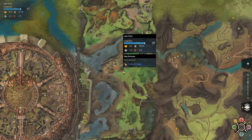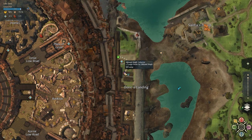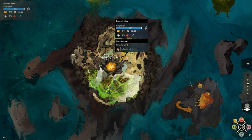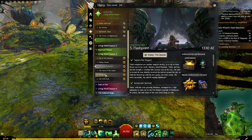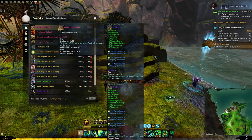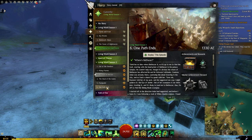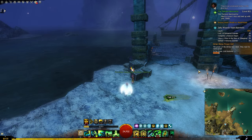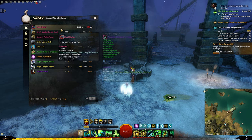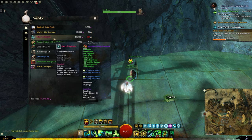The next map in Living World Season 3 is Lake Doric, unlocked with Chapter 4: Head of the Snake. The vendor is right beside the waypoint and you can buy an amulet and a backpack. Next is Draconis Mons, unlocked with Chapter 5: Flashpoint — the vendor is also right beside the waypoint, and from here you can buy a ring and an amulet. The last Season 3 map is Siren's Landing, unlocked with Chapter 6. The vendor is right beside where you spawn and from here you can buy an amulet.